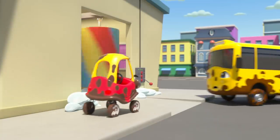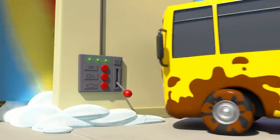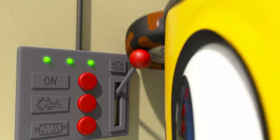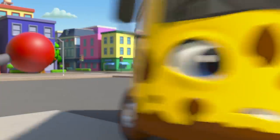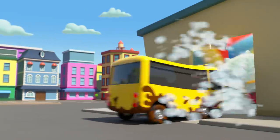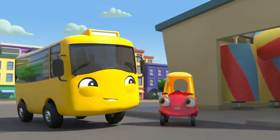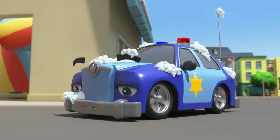Something still isn't right with the car wash! Cozy goes in, and Buster looks at the controls. Uh-oh! The lever is stuck — Buster can't turn it off! Whoa! Look at all those bubbles! Phew! Otis the police car turned the car wash off. Now Buster and Cozy are clean at last!